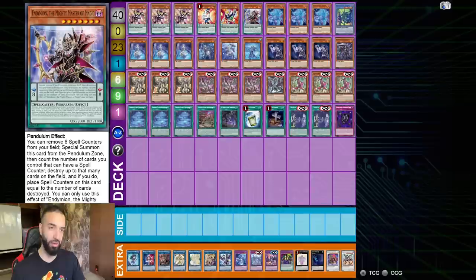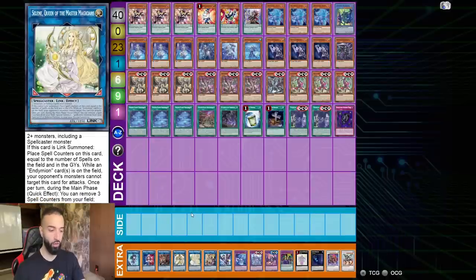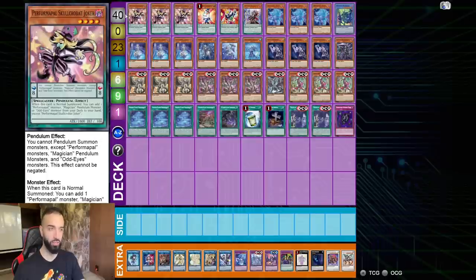Especially Mighty Master - imagine going second and hard drawing this card. You use it as a literal interruption with Selene where you blow up the opponent's entire board. When you set up Selene it works great. That's also why we play three Souls - we're really reliant on Selene in this deck. Beyond the Pendulum and Dark all make Selene very easily.